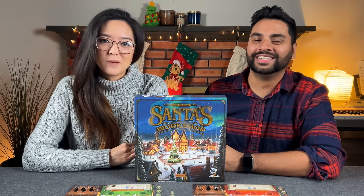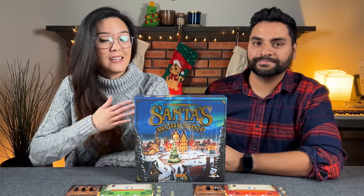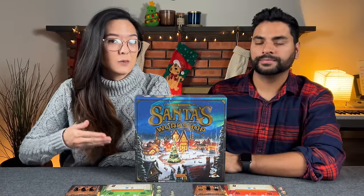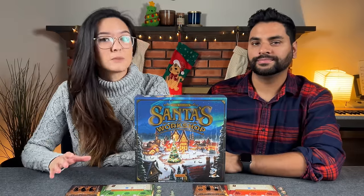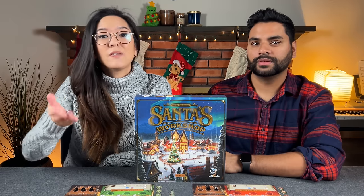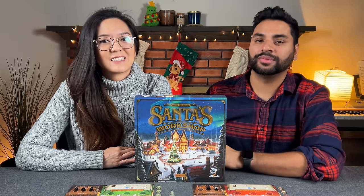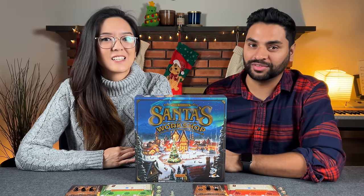This is a worker placement game where we are going to be trying to build as many toys as possible in the nine days leading up to Christmas. This is actually the second edition of the game that now includes two modes of play: the basic as well as the advanced game mode. Today we're going to be playing the advanced game. As per usual we're going to be starting with a teach of the game and then we'll go straight into our two-player playthrough. If you'd like to jump around, we'll include timestamps in the description below. Please turn on your subtitles in case we make any mistakes — we'll add corrections there and also to the description.